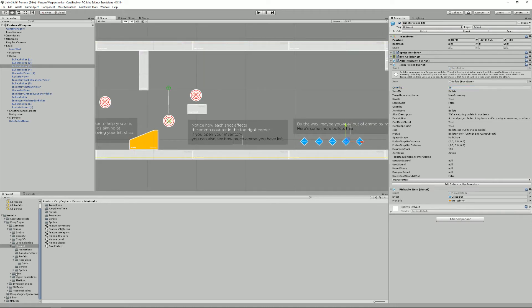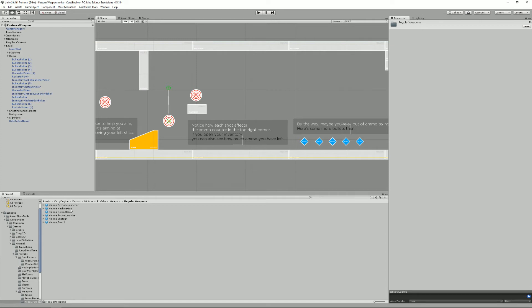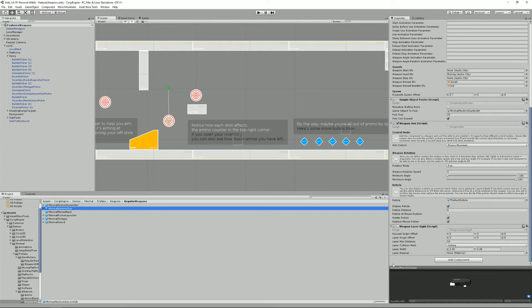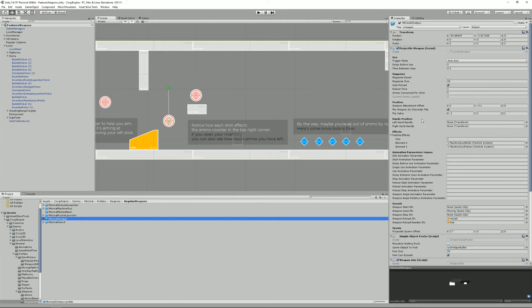Looking at the weapons, there have been a few changes. Inside the Minimal > Prefabs > Weapons folder you'll find regular weapons that were already in the engine, except the grenade launcher and shotgun which are new. You don't have to use an inventory — it's just an option. The minimal machine gun is still a regular projectile weapon with nothing inventory-specific. The shotgun, however, has new fields related to magazines. Previously you'd auto-equip a weapon with infinite ammo; without an inventory you still get infinite ammo by default.